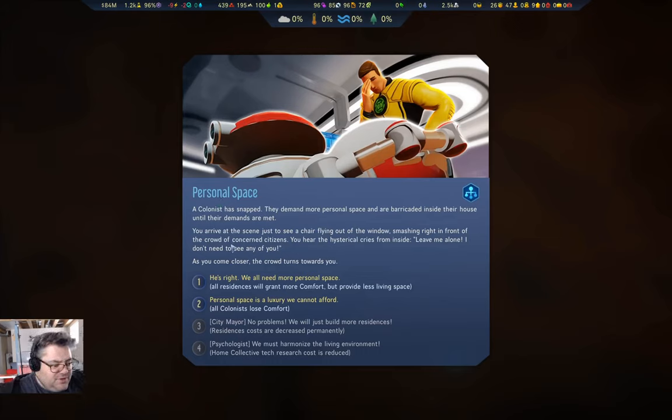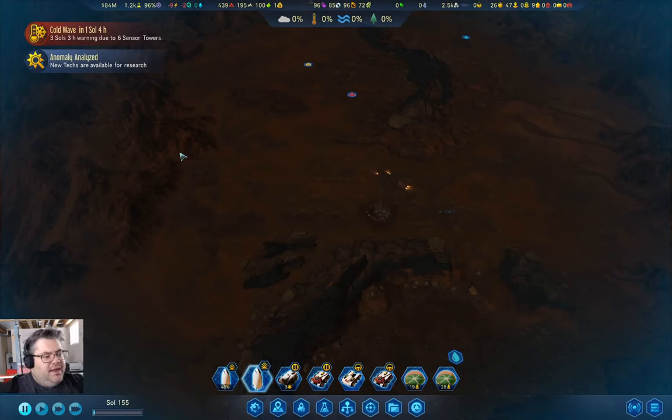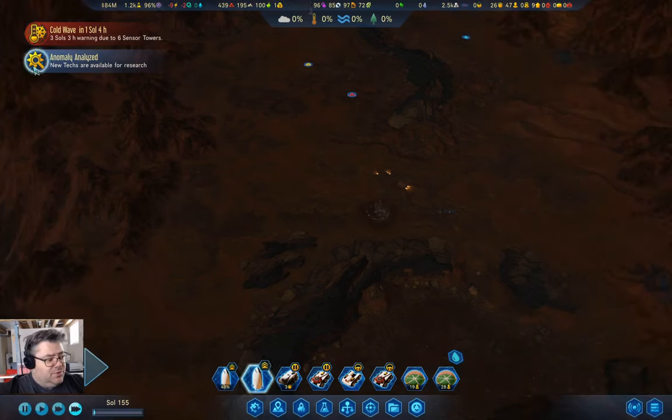Colonists have snapped. All residences will grant more comfort but provide less living space — we're going to take that one. Yeah, everyone's going to lose some comfort, but that's not going to be the end of the colony, I'm pretty sure. In case anyone's forgotten, we got Forever Young from an anomaly, so our seniors are productive members of society now, and that is an absolutely brilliant result.